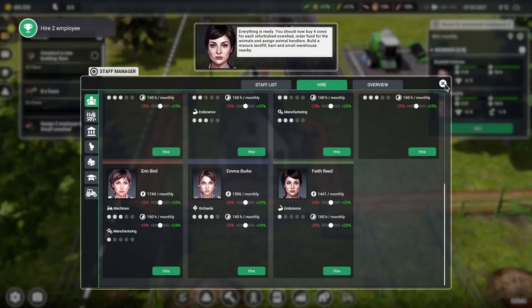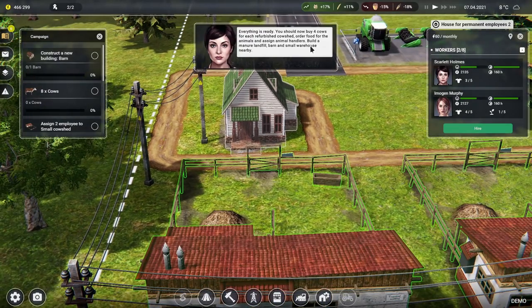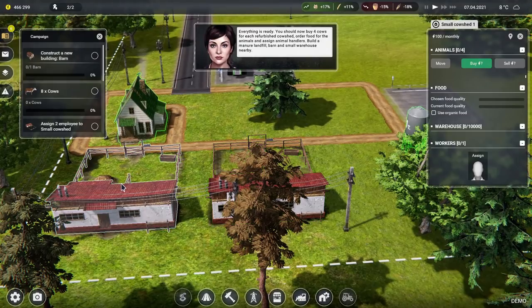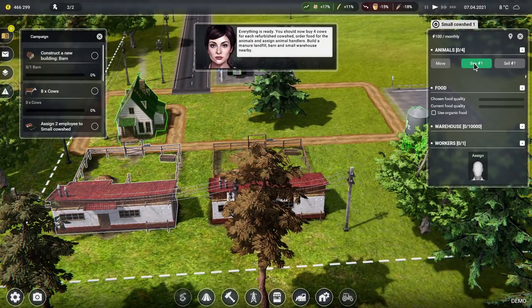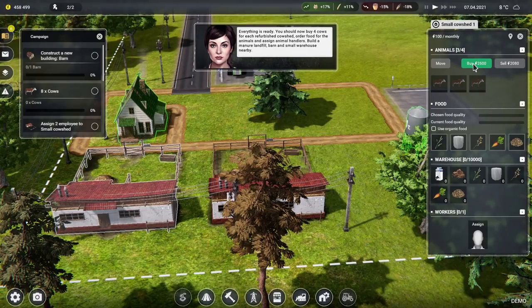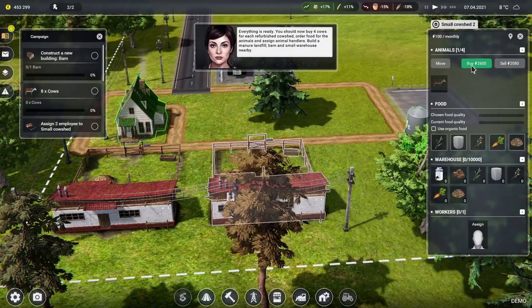Everything is ready. We should now buy four cows for each refurbished cow shed, order food for the animals, and assign animal handlers. Build a manure landfill barn and a small warehouse nearby. We can have deer! However, we're being tutorialed to get cows, which is all very disappointing. Let's get some cows — they're expensive.